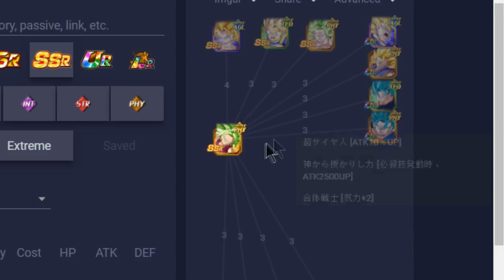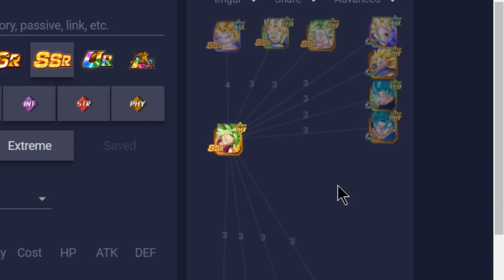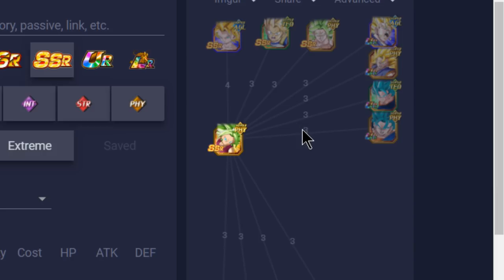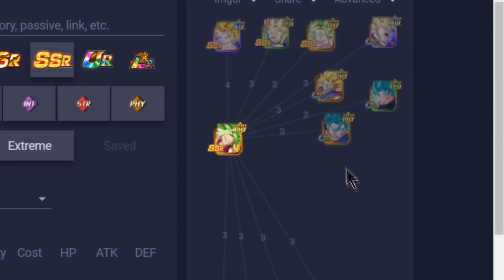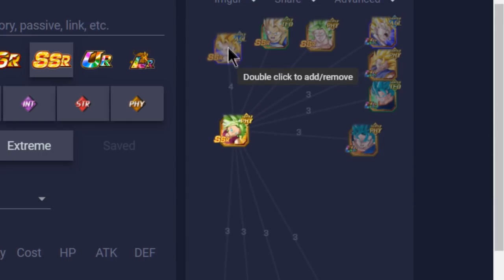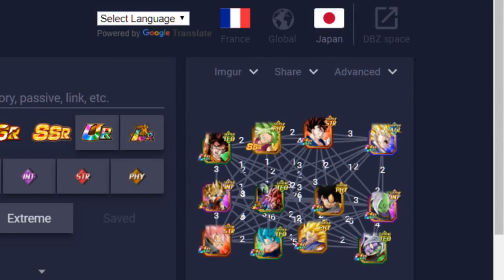Outside of that, the two best units to link her with are Super Vegito and Super Vegito Blue. They share three link skills each: Super Saiyan, Power Bestowed by God, and Fused Fighter. That's a 10% Attack buff, a flat 2,500 boost, and 2 Ki — not horrible overall. The fact that Super Vegito Blue and Super Vegito are both Physical type means on a mono Physical team that can come in handy. Overall I'd personally try to run her with Caulifla if you can. Her link skills are common enough that you have options on a mono team.